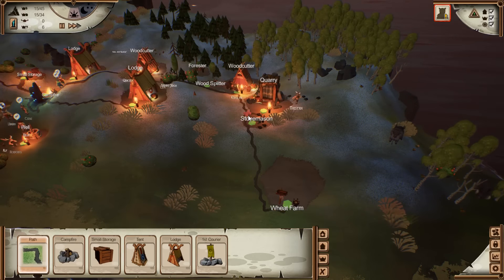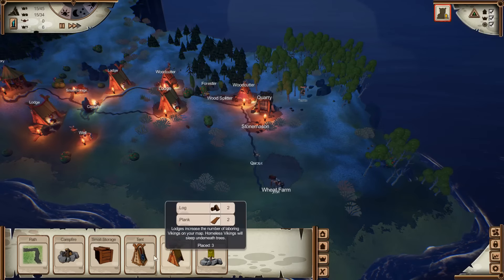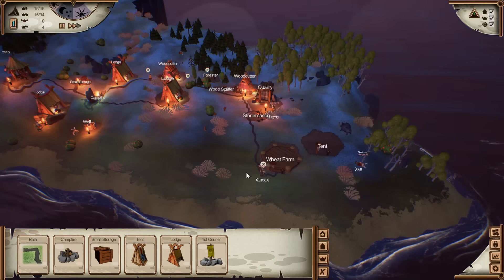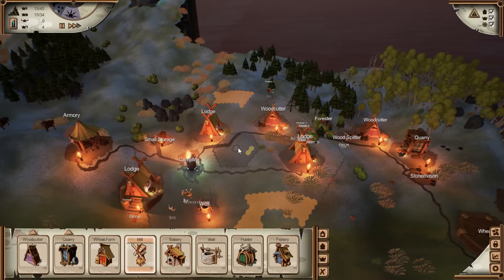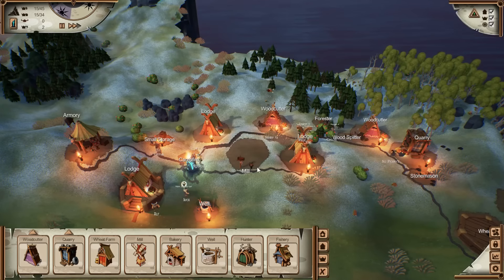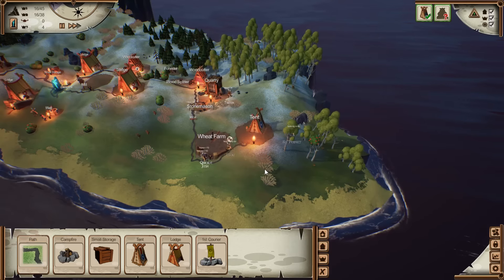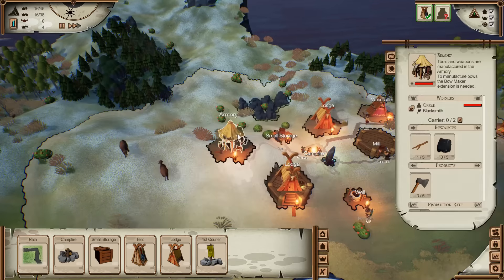We want to connect the wheat farm up with a path. A lot of you have been saying this game is so simple and so easy — try playing it and you'll suddenly realise it's not that easy. Do I put in a tent or a lodge? I'm going to put in a tent there. So we've got the wheat farm going on. Once we produce the wheat, it needs to be turned into flour, so we need a mill. Let's put the mill over there — the path runs right in front of it.